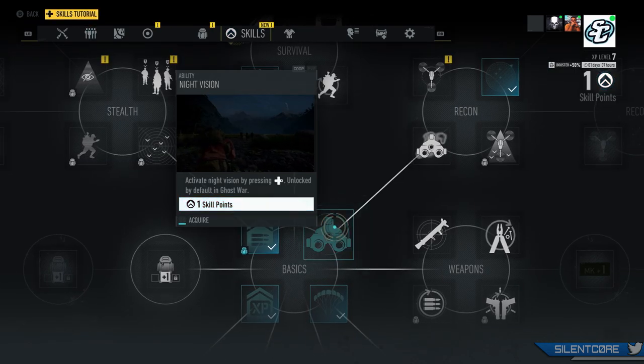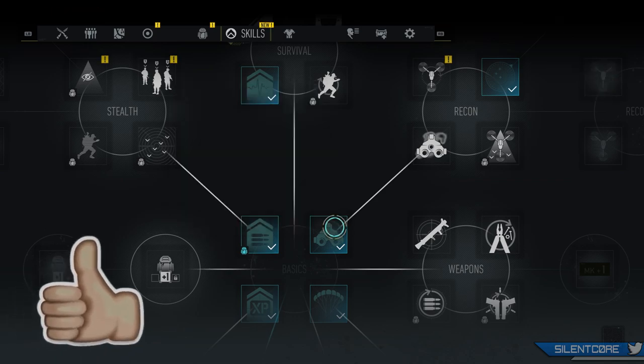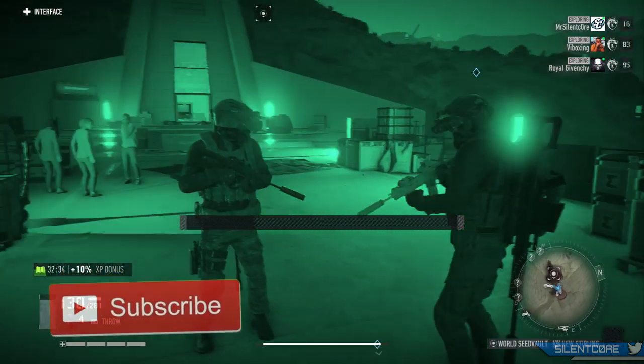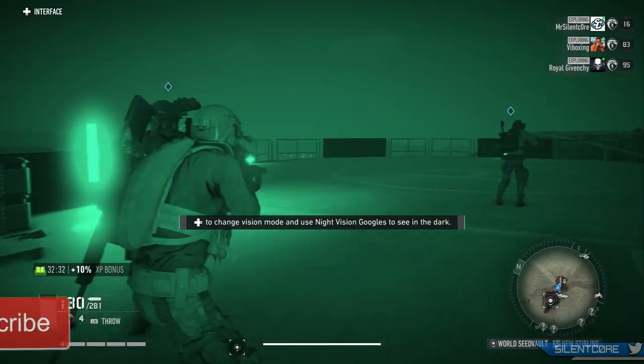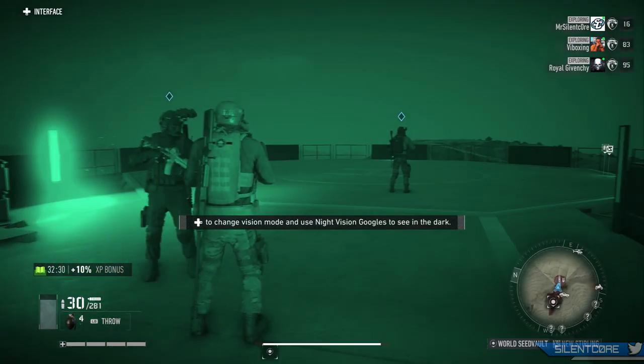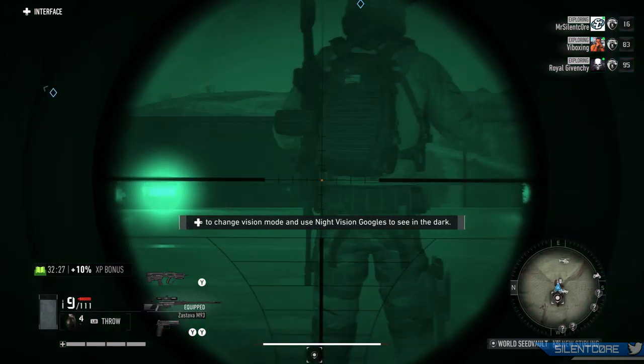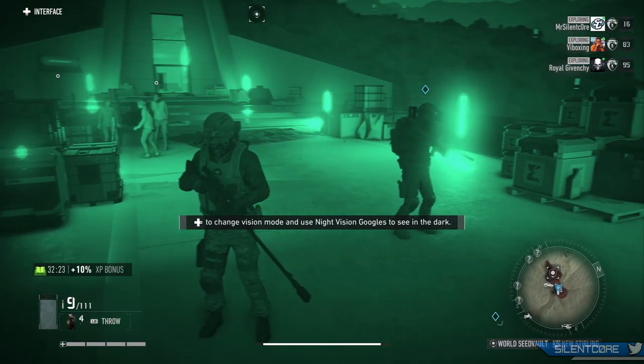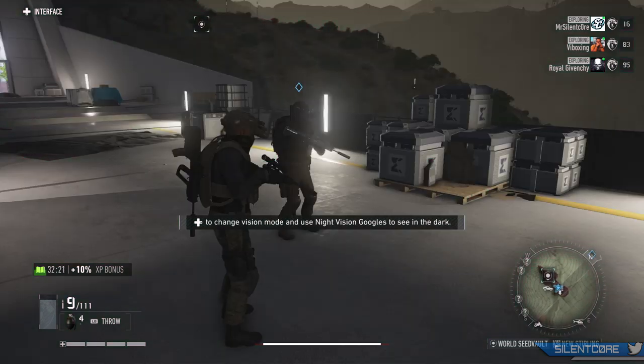Before I get into this video, you can unlock night vision by using a skill point to unlock it in the skill tree. However, you will need to actually find the night vision goggles in the map to be able to equip them. As you can see, they look pretty awesome and there are three different ones you can collect and use. I do want to give a shout out to VI Boxing who also helped me find these locations in game.